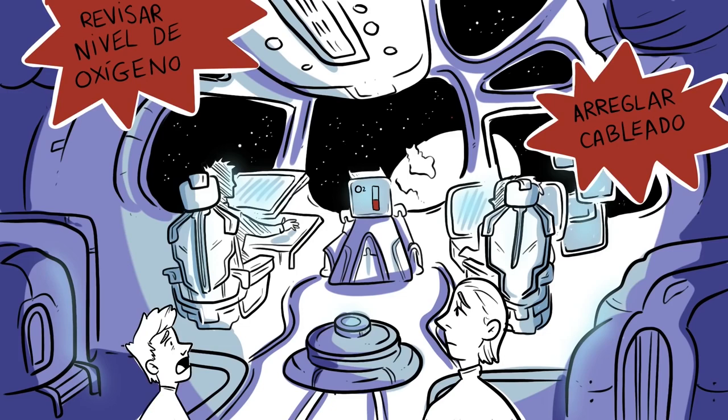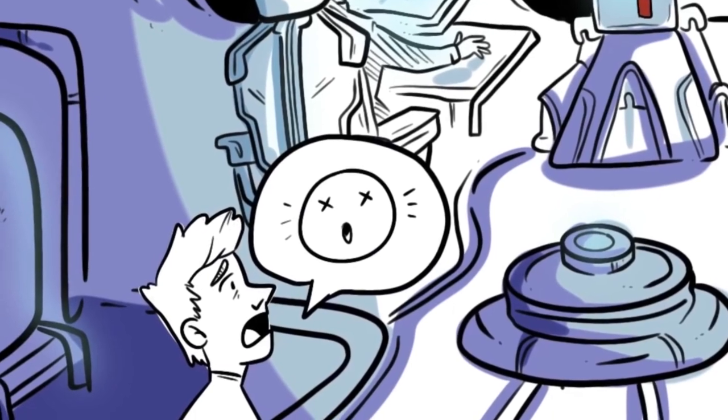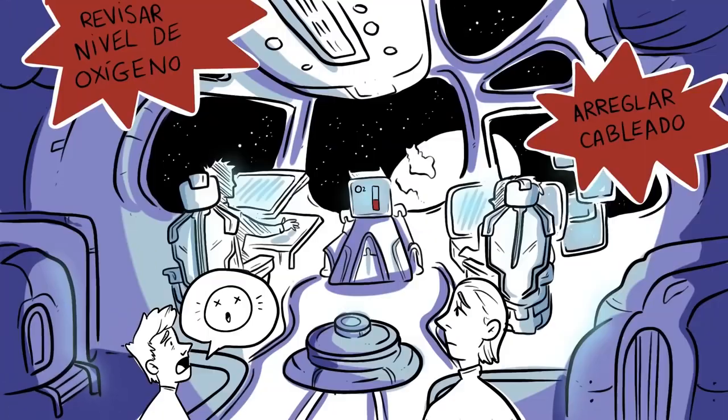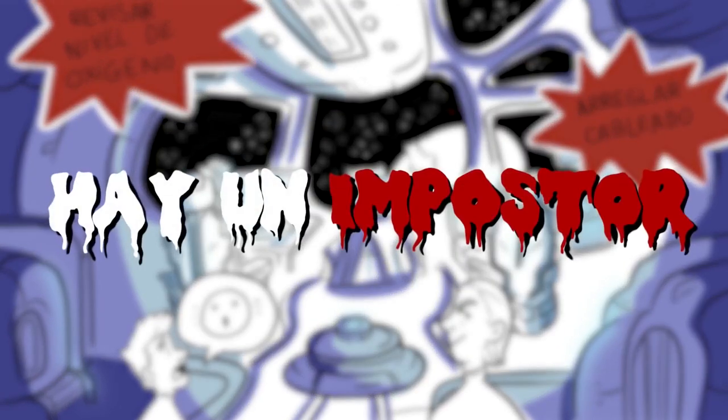The tasks to be done are distributed, but suddenly you're all called to an emergency meeting. One of your colleagues is dead and another has found their body on the ground. How did they die? And just by looking at everyone's expressions, you understand that there's an imposter in the group.